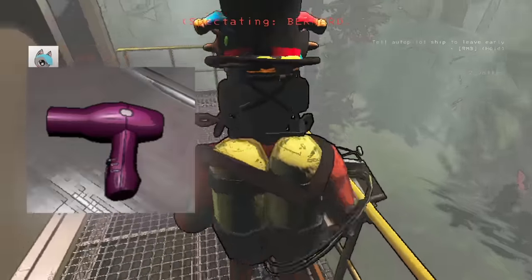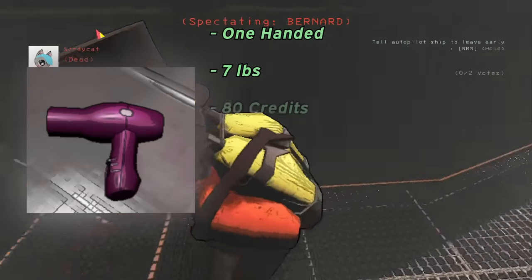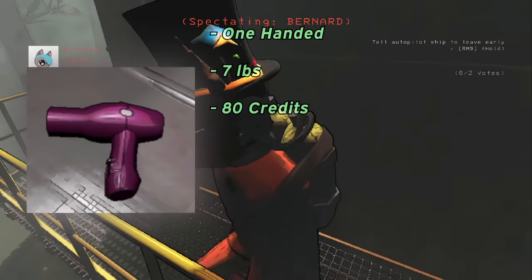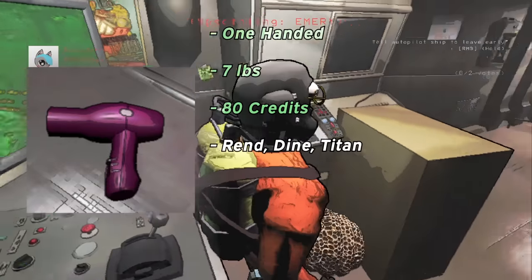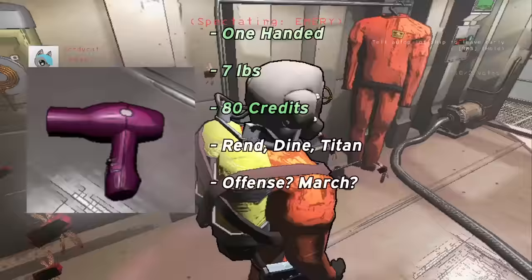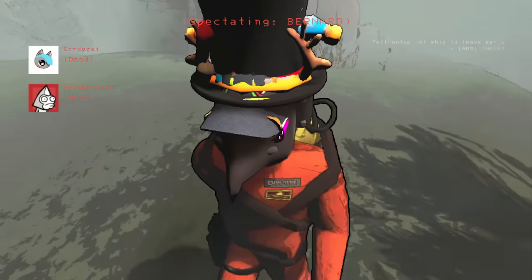Hairdryers, on the other hand, are absolutely amazing. They're one-handed, weigh 7 pounds, and are worth a staggering 80 credits. This makes them essentially an upgraded golden cup. They spawn commonly on the hard moons, and I've even found one on Offense, which I don't know if it was a fluke or what. I'd rank hairdryers as the easiest S tier of my life. They're one of the best items in the game, and the noise generator thing is super annoying and fun.